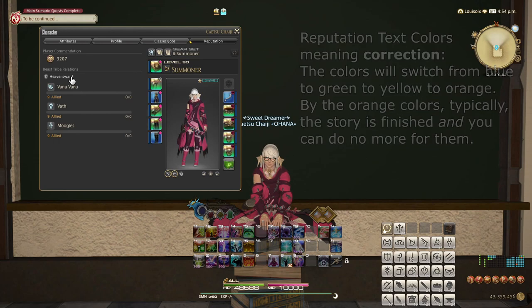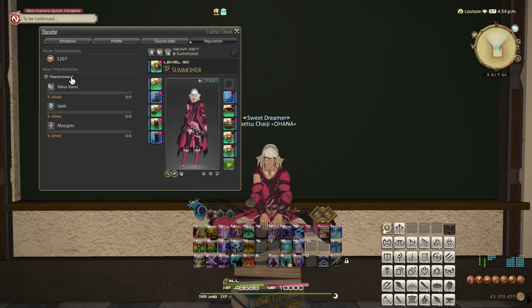Exclusive to the Stormblood Tribes, you need to max out all of them, and then do a final quest that binds them all together. For Shadowbringers and Endwalker, this is not the case, and you simply max out at the highest rank.